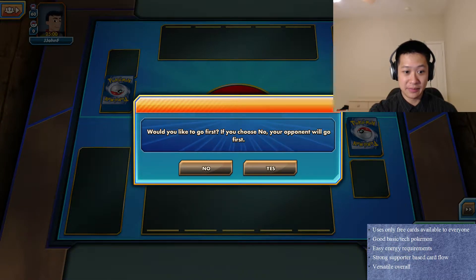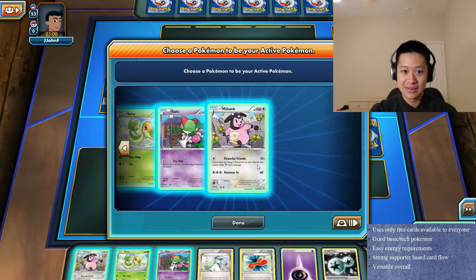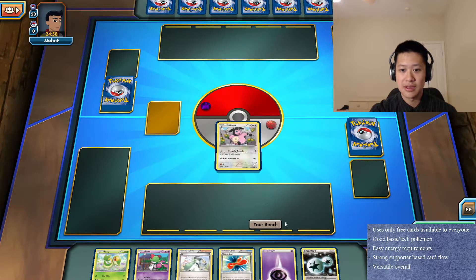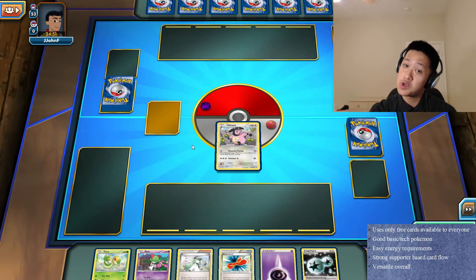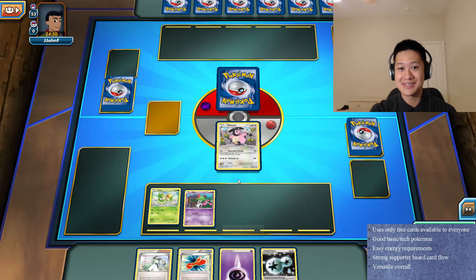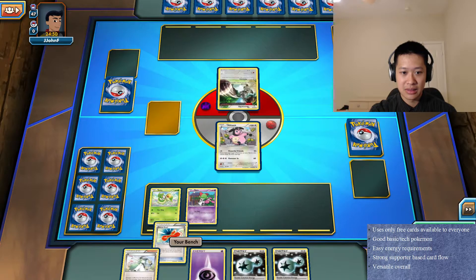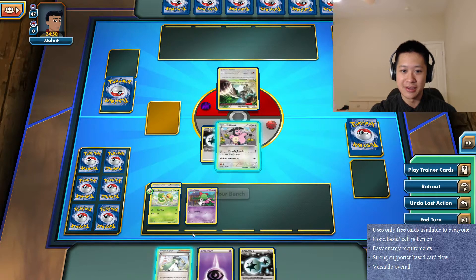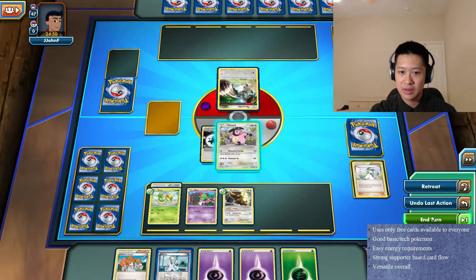Game number two, I'm gonna pick a coin flip - it's already been flipped, I'm just gonna go first. None of these are the ideal starting Pokemon, we'll just start with Miltank. I already have a double colorless energy, so two turns I'll be able to hit 60 damage right off the bat, which is quite good given the deck I'm using. We'll put down Snivy and Ralts, which is nice because these are my primary evolutions. I'll put a rescue scarf down on Snivy, put energy double colorless on Miltank.